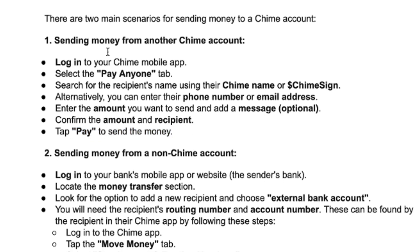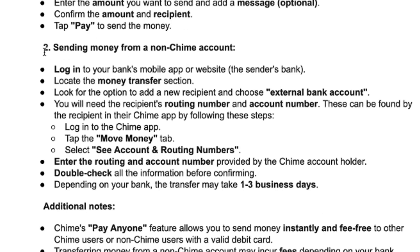The second method is when you send from a non-Chime account. All you have to do is log in to your bank's mobile app or website, locate the money transfer section or send money, look for the option to add a new recipient and choose external bank account. You will need the recipient's routing number and account number.